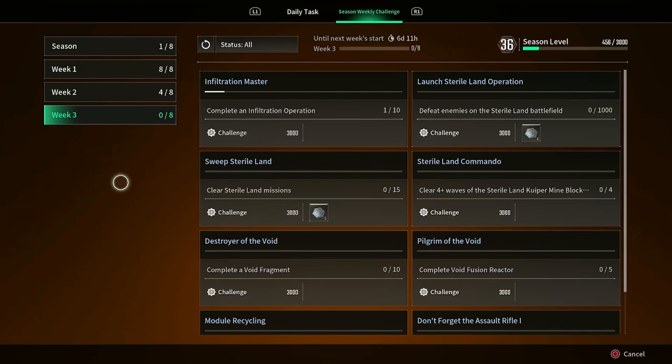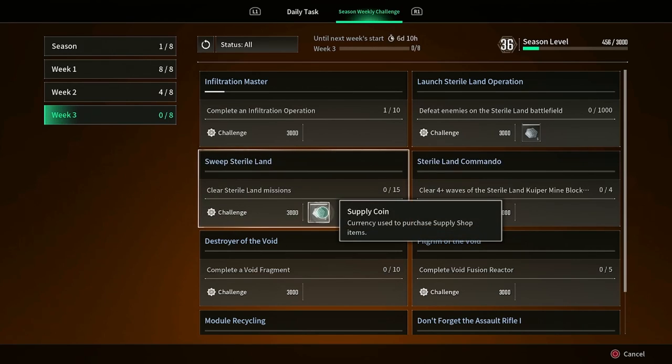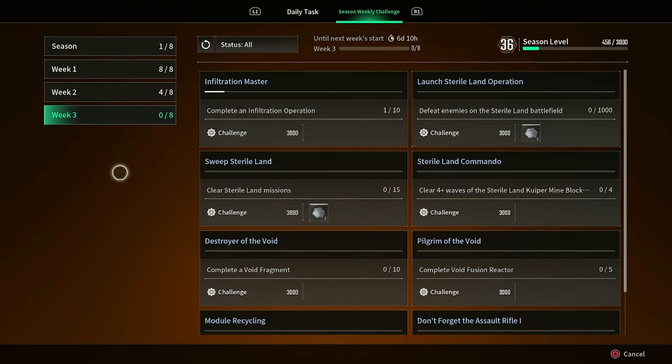On to week three challenges. Last week we did the seasonal week one and week two. Today we're just going over week three. Last week we had Kingston-related missions; this week we have Steriland-related missions. We have supply coins for two missions instead of just one this time, so we're getting a bump in supply coin rewards. They're going to spread the supply coin gains across the whole thing, with the bulk still coming from your seasonal rewards.